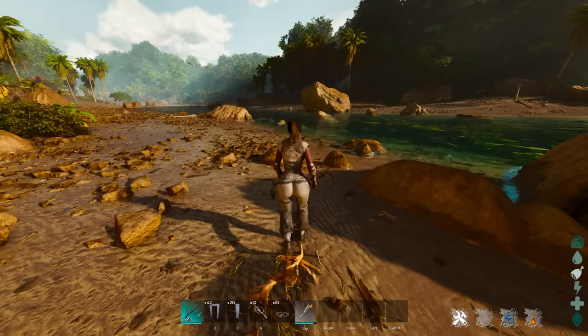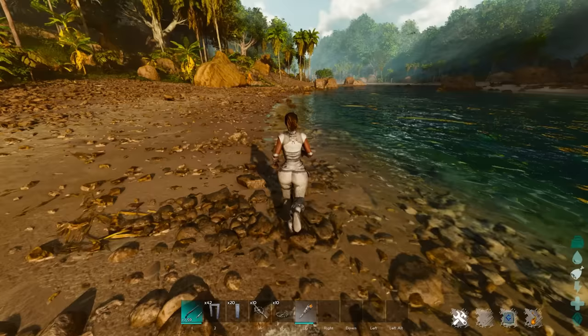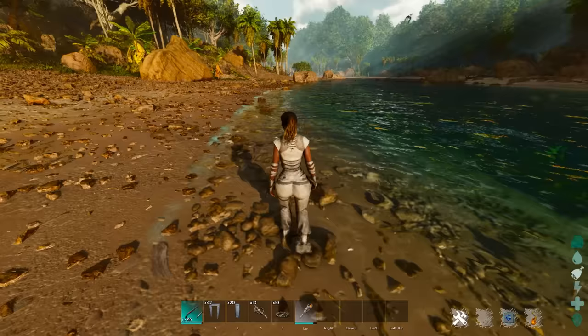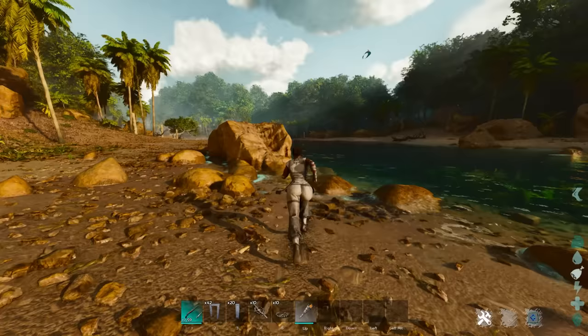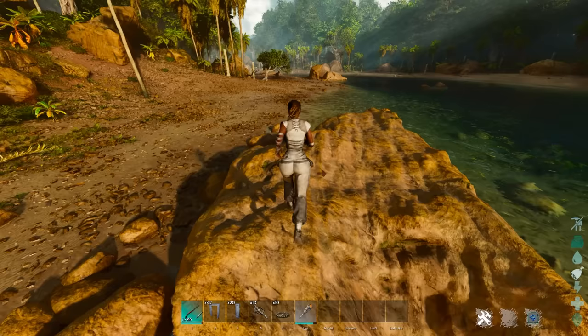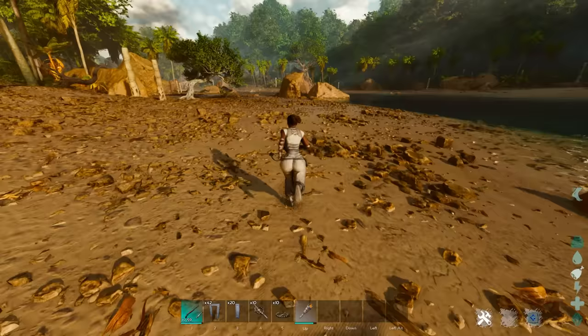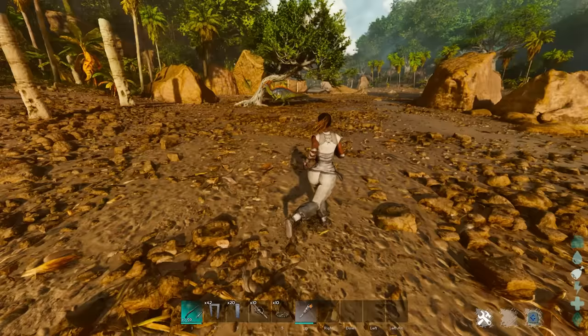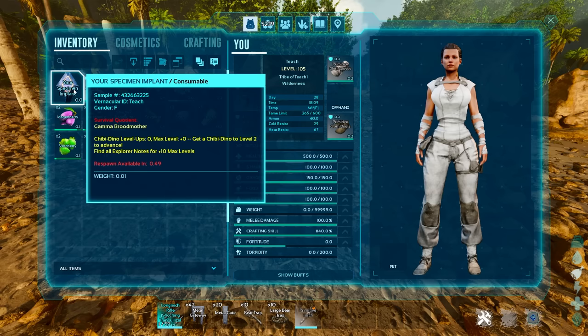Tip number six: start a kill tracker for yourself, because the number of times you are going to die from things you did not expect, did not anticipate, or can't do anything about is massive. A lot of people get really upset when they die in Ark — you'll do something like jump off something that seems harmless and get insta-killed, or turn around a corner and there's a raptor. You are going to die a lot, so do not worry about it.